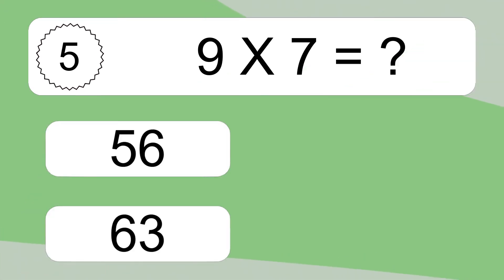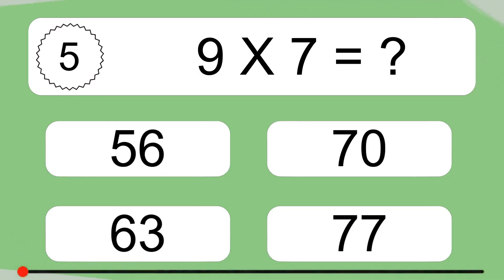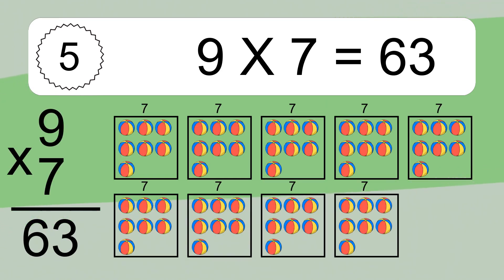9 times 7 equals what? We have 9 boxes, and each box has 7 colorful balls inside. If you count all the balls in all the boxes together, you will have 9 times 7 balls. This equals 63 balls.